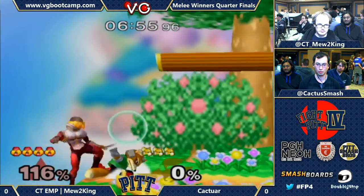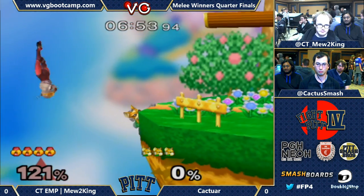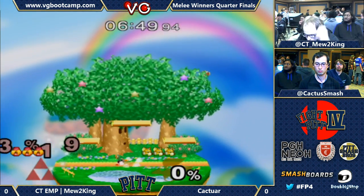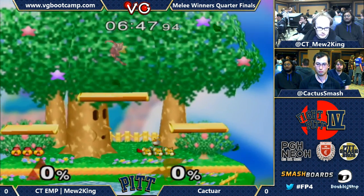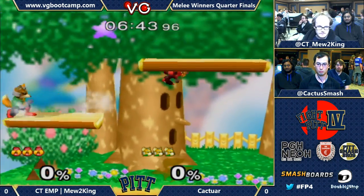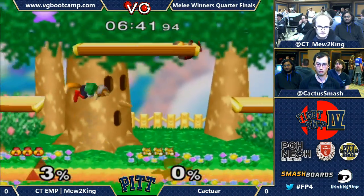Fox has all this fancy stuff, and Sheik's just like, nah — just tilts. She's like bat, bat, bat, bat, bat. Eventually, aerial. See? There you go. If you don't want to be locked in those situations, don't play Sheik. That's literally the life of a Sheik main right there.